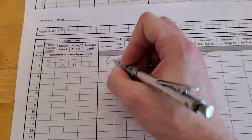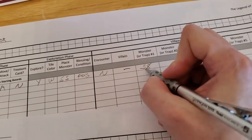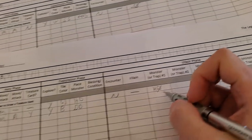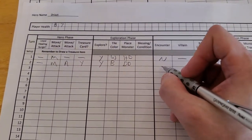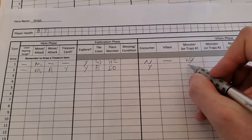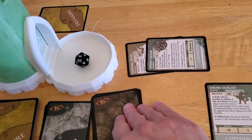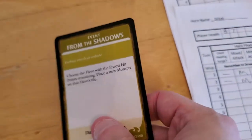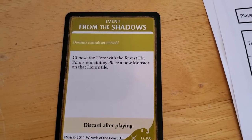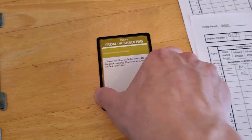So we explored, got a black tile, got the Drow Duelist — and we killed the Spider Swarm and the Hunting Drake this turn. There will be an encounter, so we'll take care of that. Drawing the encounter card: From the Shadows — choose the hero with the fewest hit points remaining and place a new monster on that hero's tile. That sucks. I would totally cancel that if I could.